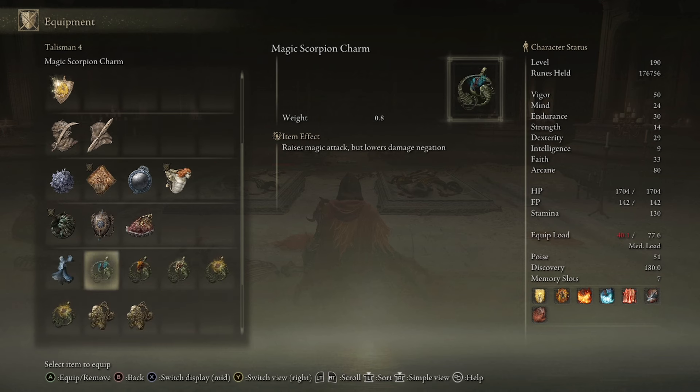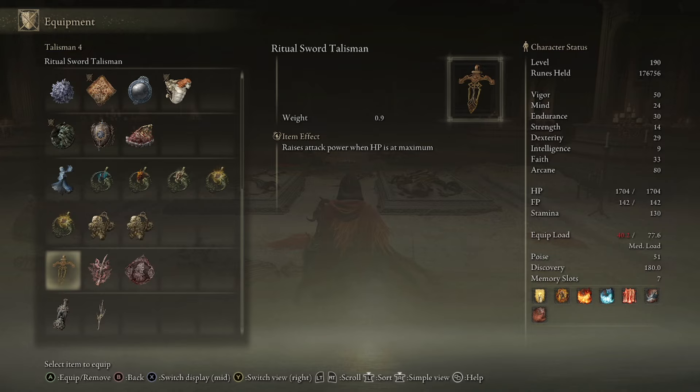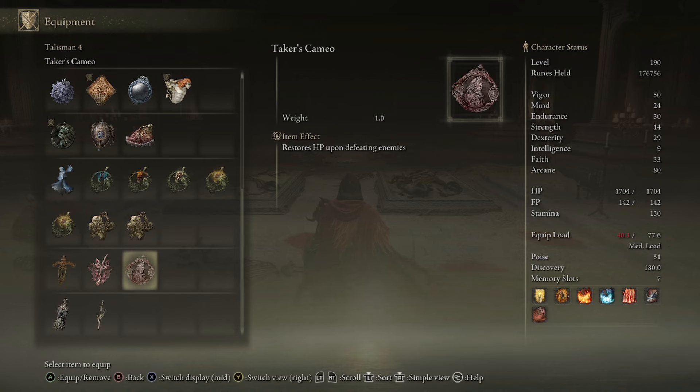There are also Scorpion Charms that work well here — Magic Scorpion Charm or Fire Scorpion Charm for Agheel's Flame. The Ritual Sword Talisman is decent if you're good at not getting hit, raising attack power when HP is at maximum — that's a 10% boost. The Blue Dancer Charm gets talked about a lot, but it only works optimally if your equipment load is under 40, ideally between 20 and 30. I don't use it because I'm running dual katanas, an armor set, and the Dragon Communion Seal — that's too much weight to maximize it.